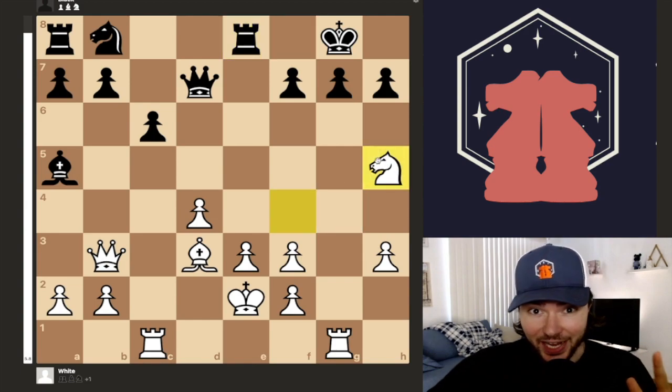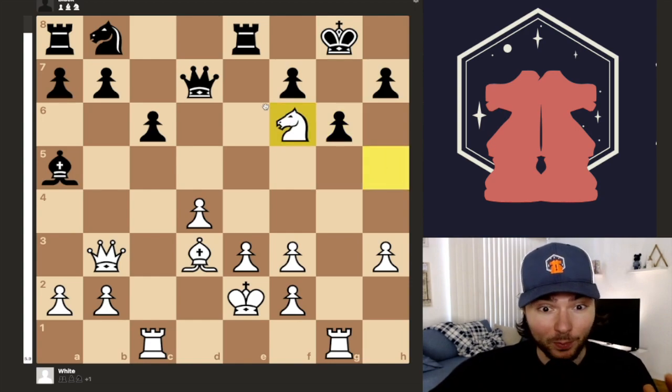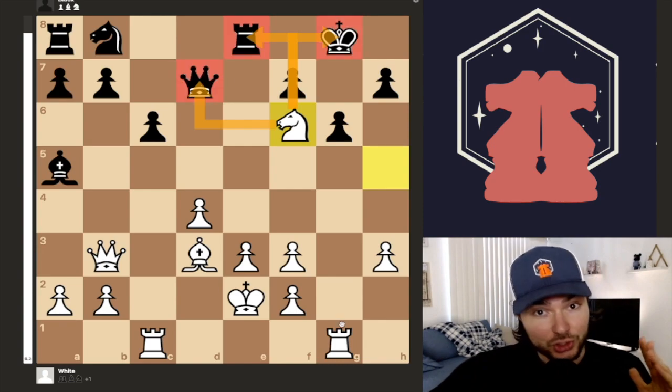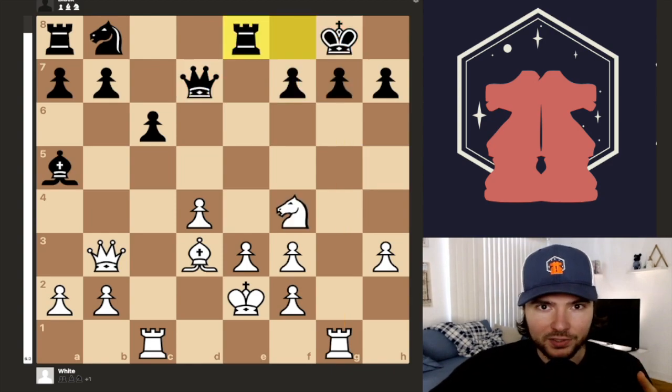If you played knight h5, this is an excellent move — absolutely great. The recommended response from black is actually to sacrifice the queen with g6, giving up this fork of the queen, the king, and the rook, doing so to avoid the pressure on the G-file. If you recommended this move, you have a lot of chess talent. This is actually what my grandmaster coach recommended as the best move in the position, but there's an even better move.